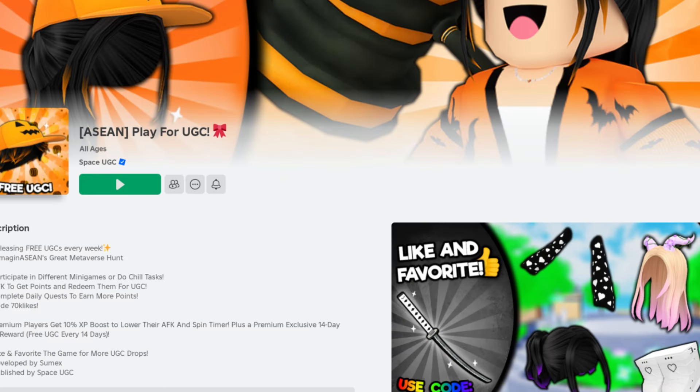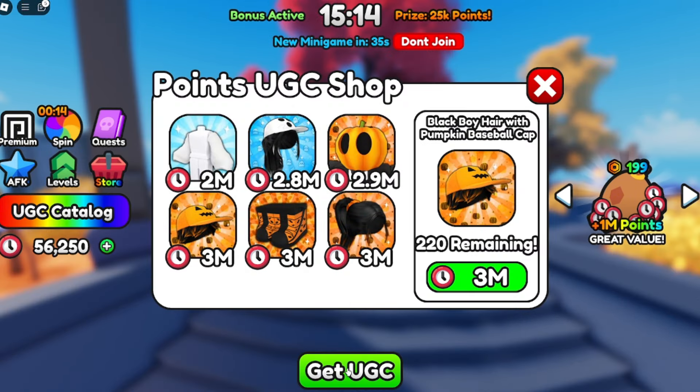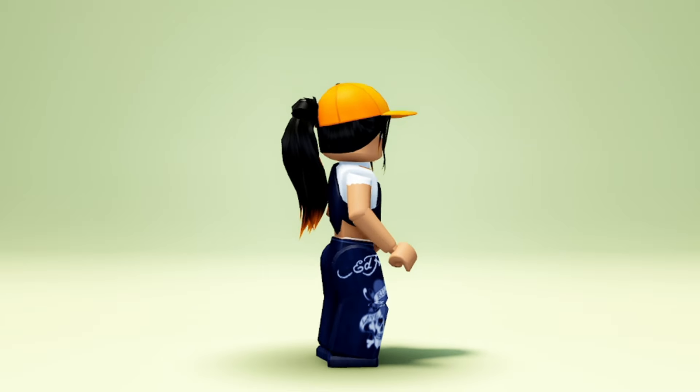Join the game called Play for UGC. Once you join the game, click the Get UGC button. Here you'll see the hairstyles and items that can be redeemed with points. You can earn points by playing mini-games, staying AFK, and completing daily quests. Here's how the hairstyles look when I wear them.